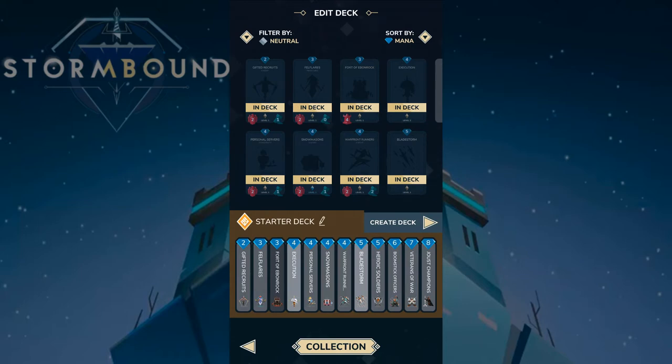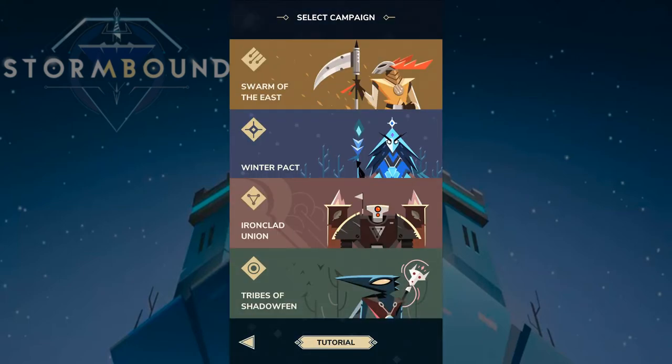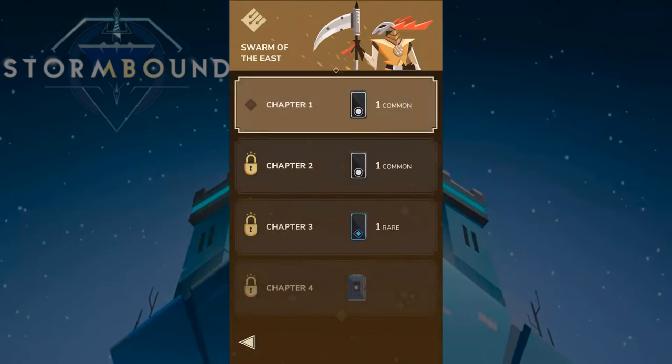The game has elements from Clash Royale and chess, but also from traditional trading card games where you play cards and spend mana, then pass the turn to your opponent. You always have four cards available at the start of your turn. I'll explain the remaining cards as we play, so let's jump into the first campaign — Swarm of the East, Chapter One.